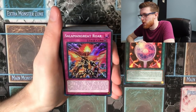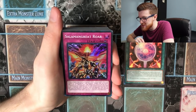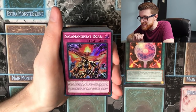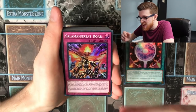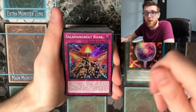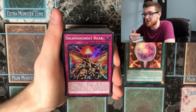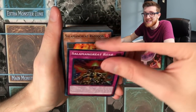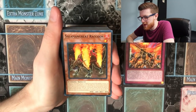Salamangreat Roar is a counter trap — basically an Infernity Barrier. When a spell, trap, or monster effect is activated while you control a Salamangreat link monster, negate it and destroy that card. While this card is in the graveyard, if a Salamangreat link is link summoned to your field using a monster with the same name, you can set this card from the graveyard, but it gets banished when it leaves the field. You can send it off of Gazelle and then reset it — there are so many cool things you can do. The fact that it's an Infernity Barrier is incredible.